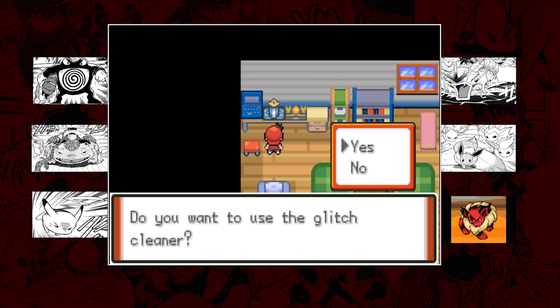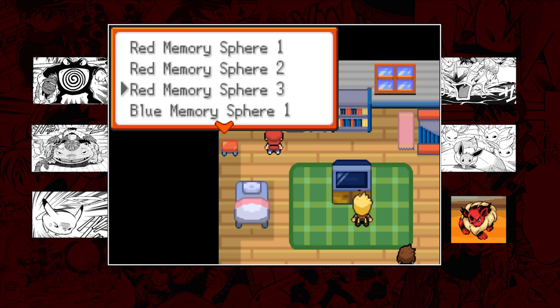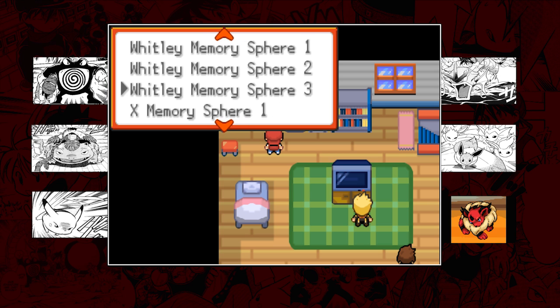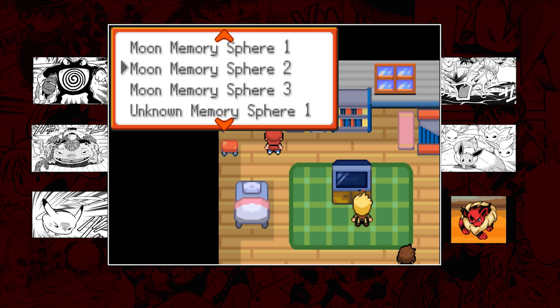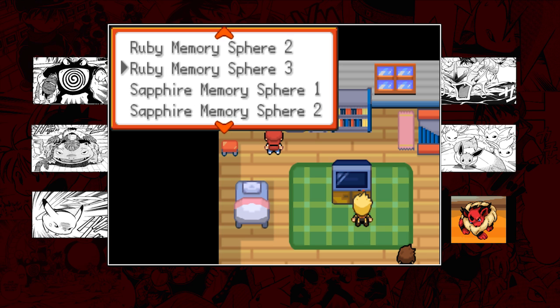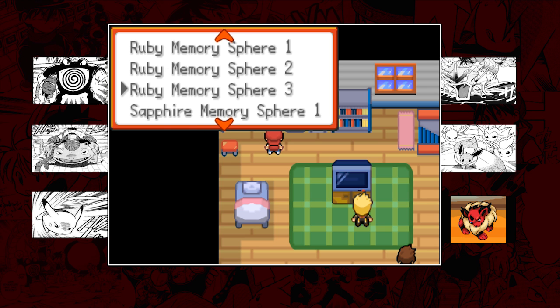So I'm guessing this is it right here. We probably should use the glitch cleaner, and then the memory sphere player - this is it. So we got: Red memory sphere, one, two, three, got Blue, got Green, Yellow, Crystal, Ruby, Sapphire, Emerald - oh my god, how many is there? Diamond, Pearl, Platinum, Black, White, Black 2, White 2, X, Y - wow - Sun, Moon, and Unknown spheres. There's a lot! Currently in the game there's only one we can pick up, which is the Ruby memory sphere.